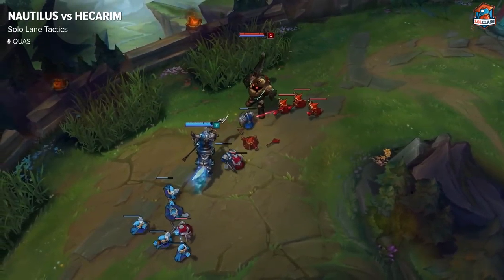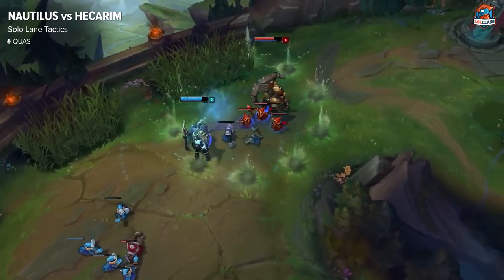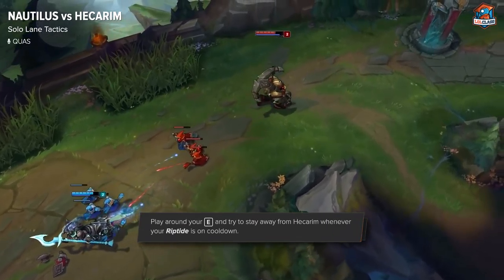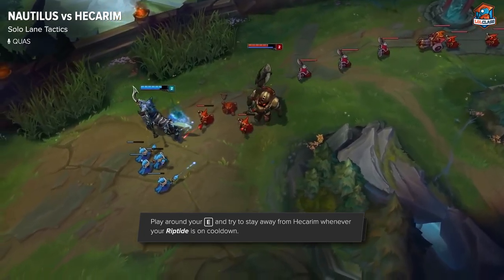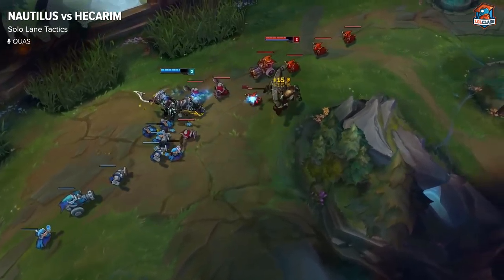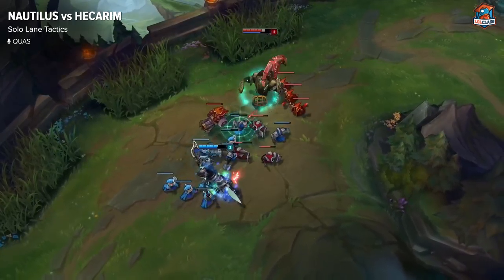Levels 1 to 2 in this matchup, what you want to do is just get good trades with your E and play around your E whenever it's off cooldown. You want to be walking up and trading with Hecarim, and whenever it's on cooldown you want to back off for a little bit and not take any free damage, as you will be able to outtrade him pretty easily once you have your E available. Otherwise you can just last hit and play safe until it's back up.